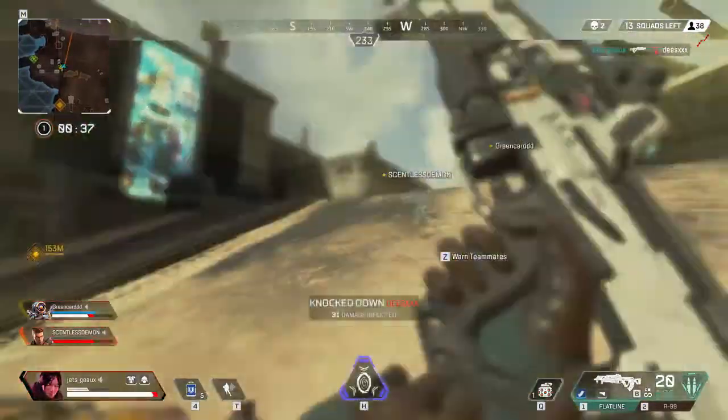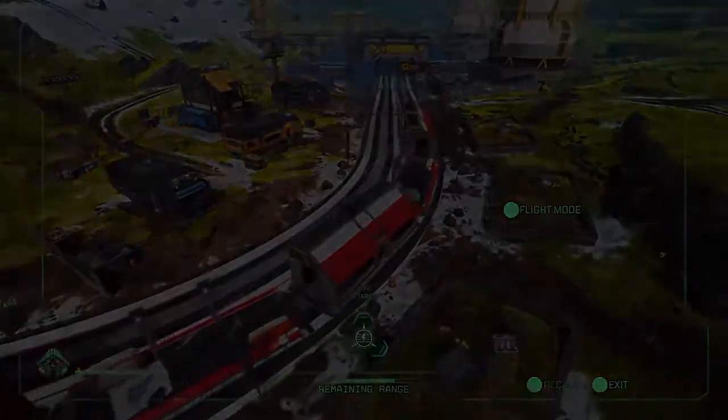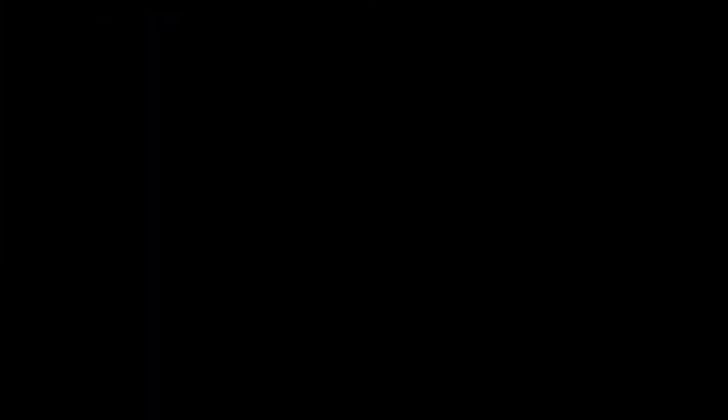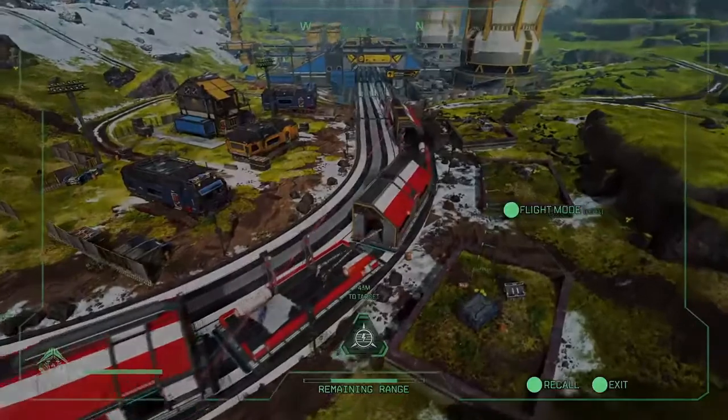First off, it seems that Crypto's tactical will be his drone that can fly overhead for an aerial view of wherever you fly. If you look at the bottom middle, you can see that it has a limit on how much range the drone can cover.